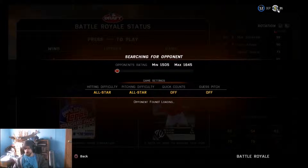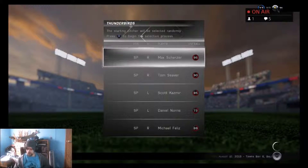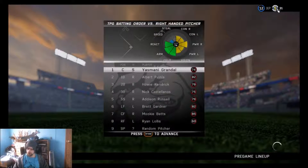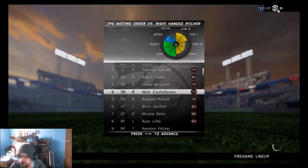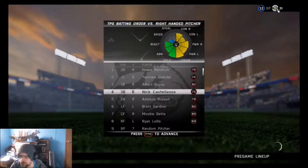It takes forever to find a damn opponent. Can't find a game any time — oh, we're in, nice! Hopefully we use the time receiver. We'll lead off with Kendrick, Pujols third, Brett Gardner fourth.